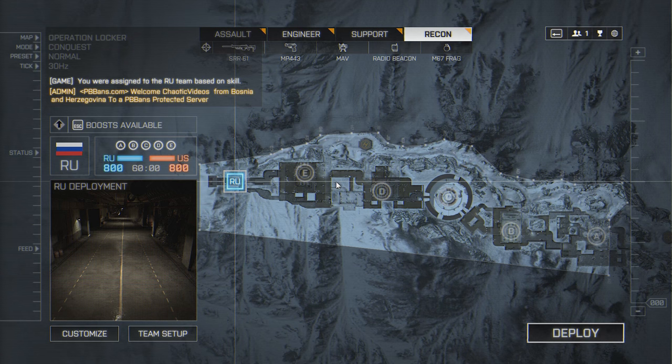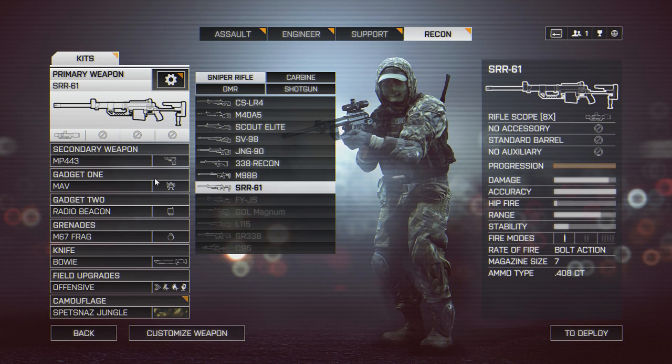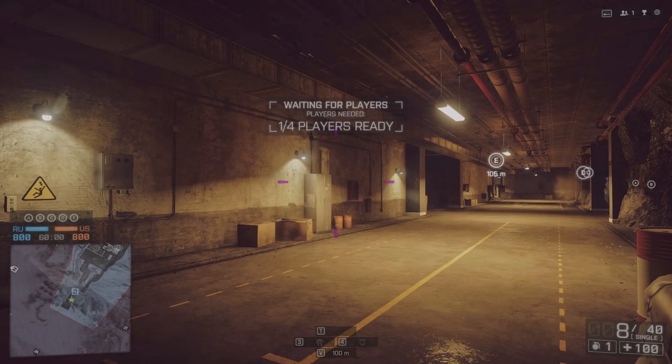First, let me explain the loadout you will need for most of these glitches. You will need the recon loadout. The primary and secondary gun don't matter too much — you can choose what you want. For gadgets, you will need a MAV and preferably a radio beacon to get back into the glitch easier. If you don't want to redeploy every time, get a frag grenade to kill yourself with.